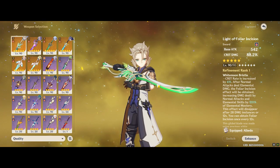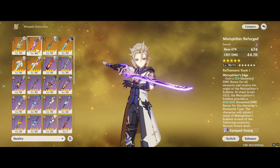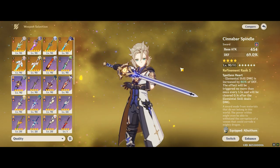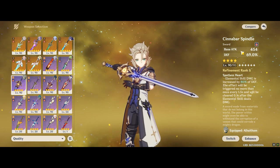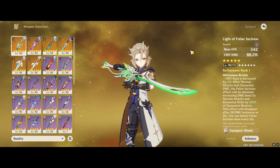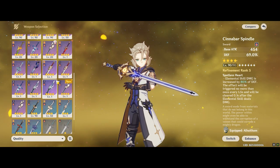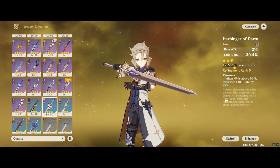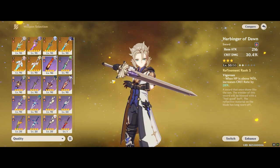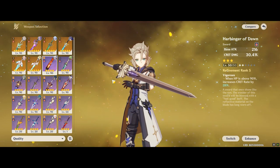To make this test really useful, since we all know in the back of our minds that it's going to outperform Mistplitter as an attack weapon, we're going to compare with Cinnabar Spindle — his best-in-slot 4-star defense weapon right now — to see whether the 69 defense and passive substats from Cinnabar Spindle are weaker or better than the Light of Foliar Incision. Of course, for those not using this weapon and running Harbinger of Dawn, this new 5-star will definitely be superior. Enough talking — let's get into the numbers, and I'll do a summary at the end for those who want to skip ahead.